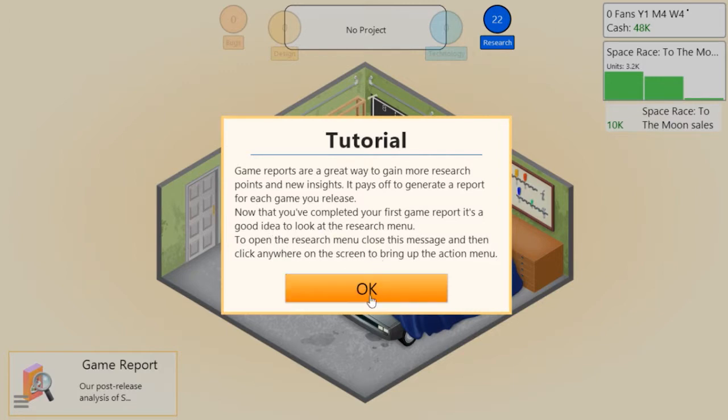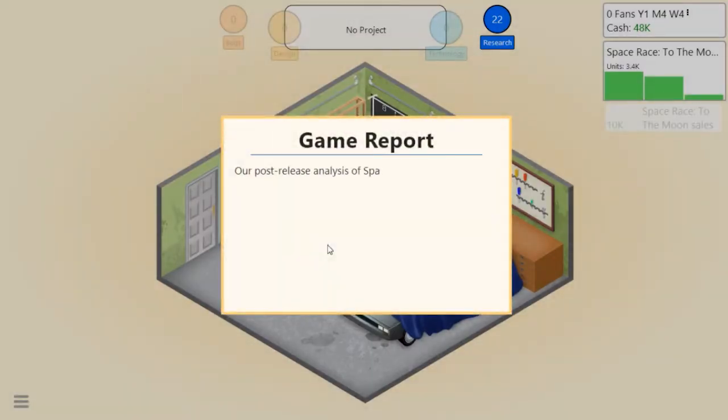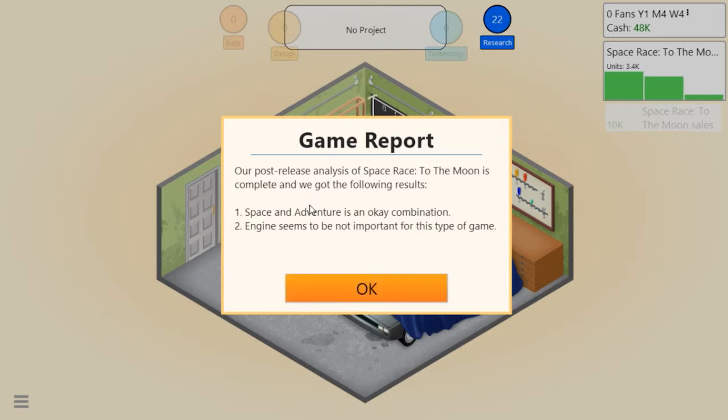Now that we've completed the first game report, it's a great idea to look at the research menu. The pros analysis of Space Race to the Moon is complete - space and adventure is an okay combination, and engine seems not to be important for this type of game. So next time we can put engine all the way down.